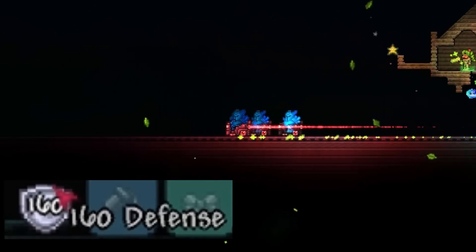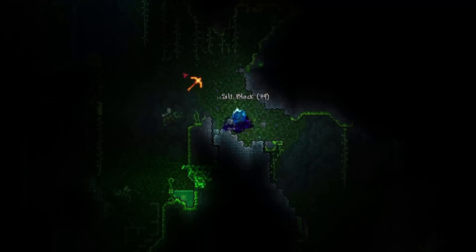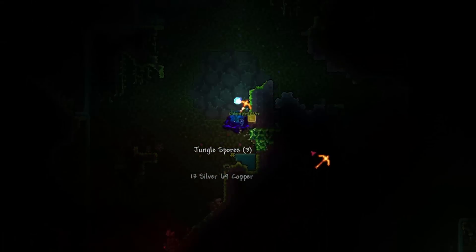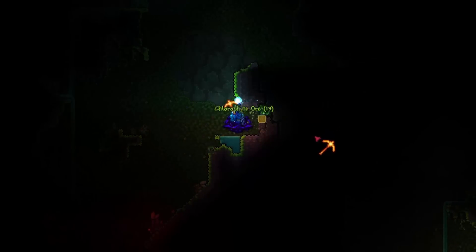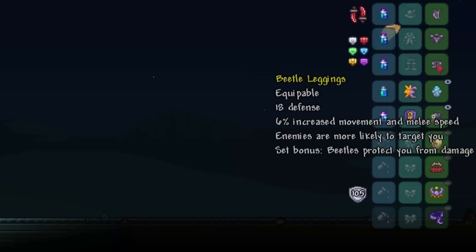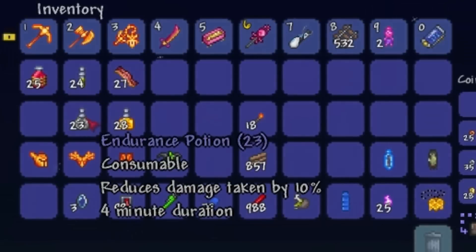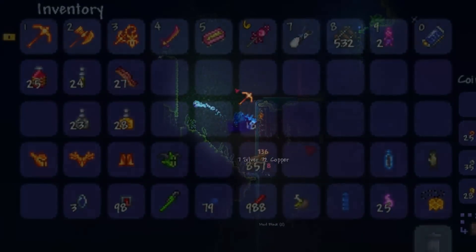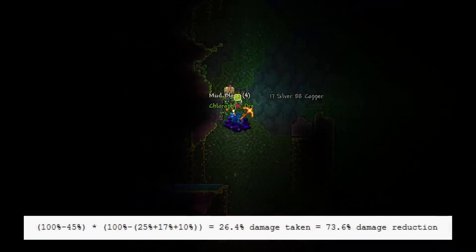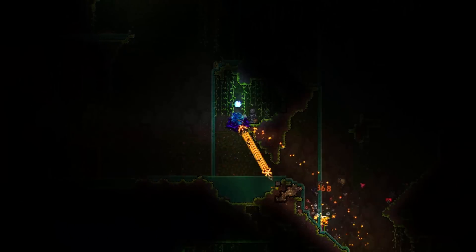However, if you are in Expert Mode and have a Moon Charm, then it's 160 defense. Next, let's talk about highest damage reduction. This is different to defense, however it works in a very similar sort of way. Damage reduction reduces the amount of damage you will take from a hit, and then defense is put on top of that. To get the highest damage reduction loadout, you are going to want the Beetle Shell set because of the Beetle Endurance buff, a Frozen Turtle Shell, and a Worm Scarf. Buff wise, you're going to want an Endurance Potion and a Warmth Potion if you're fighting cold-based enemies. Because the damage reduction is multiplied instead of added, it leads to a total of 73.6% damage reduction. This means that something that deals 100 damage now only deals 24, and then defense is taken off that 24.